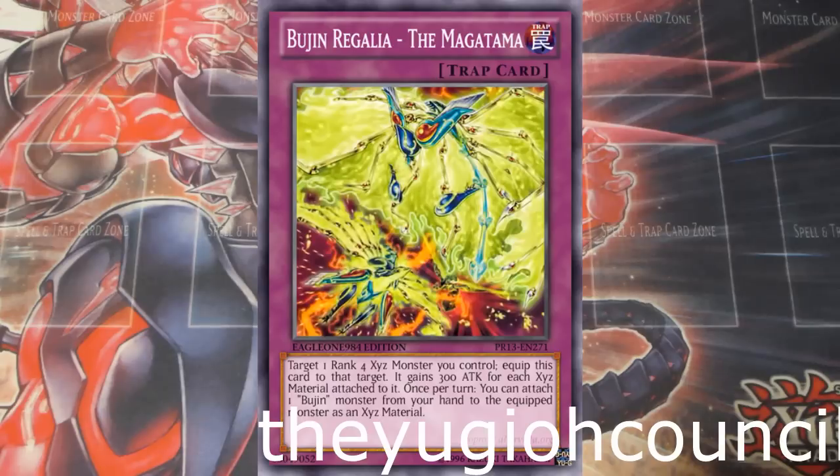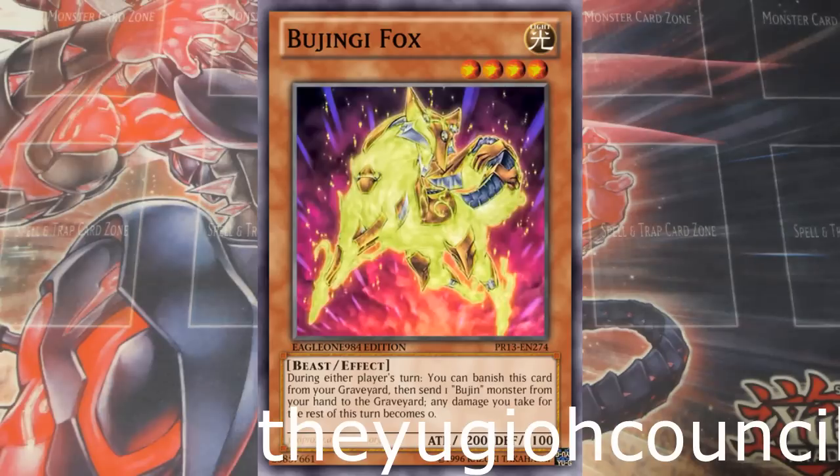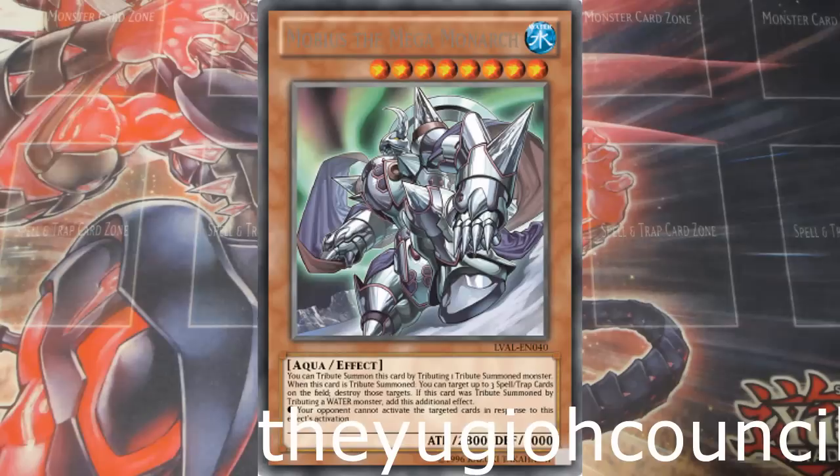Gravekeepers get a lot of stuff. I feel they're underrated — they're kind of more of an anti-meta deck still. They get a lot of stuff in this set and it actually does push them pretty nicely. There'll be pictures of different Gravekeepers popping up throughout the video. We get a new Princess — it's level 8, used for the plants. I'm not really big on that one. It doesn't really do much. We need Lonefire at 3, and that's too risky to do, so obviously that's going to be an issue.